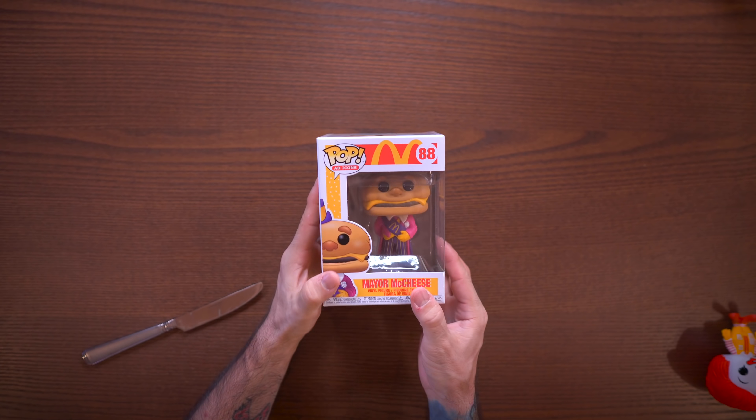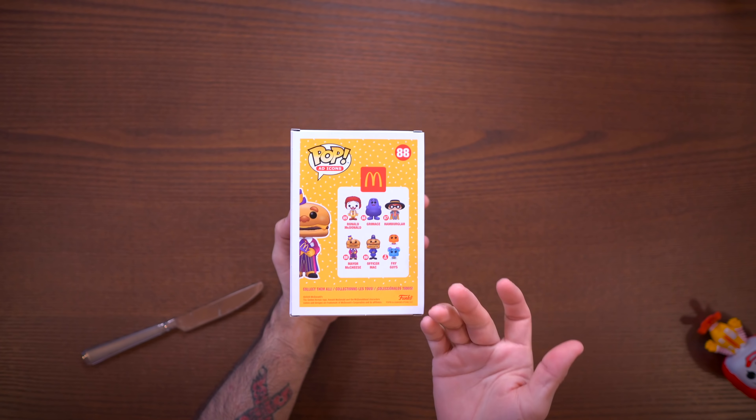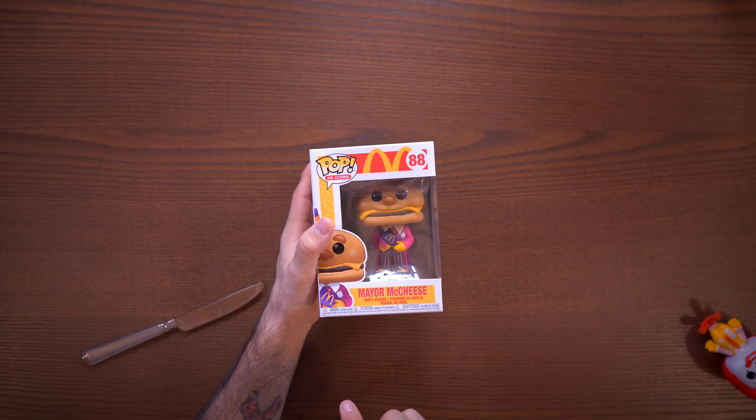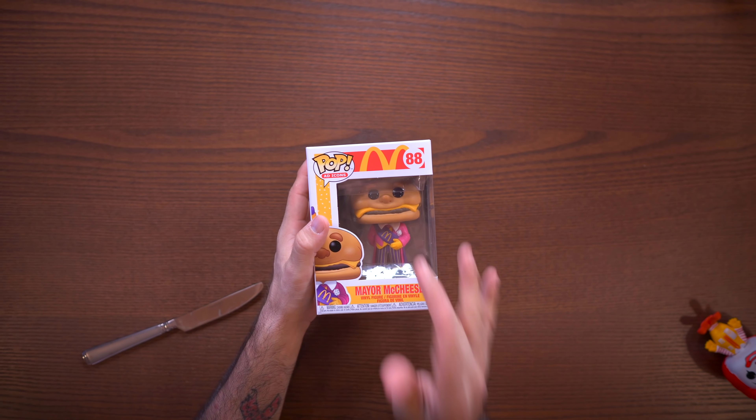Next up we have Mayor McCheese. Ronald didn't really want to stay standing — his feet are big but in the wrong direction so he just falls backwards. Anyway, Mayor McCheese, number 88. I love the M on the top of the box. Instead of talking about it let's open him up.